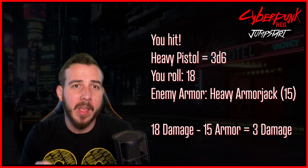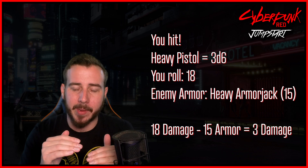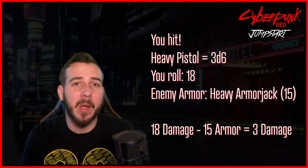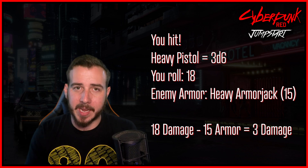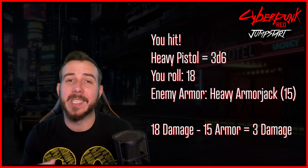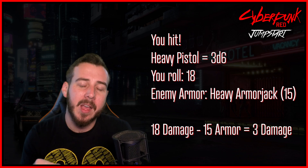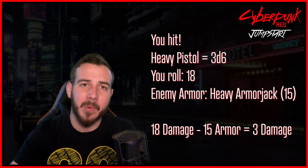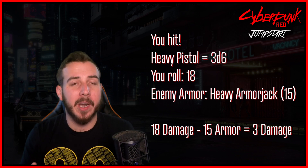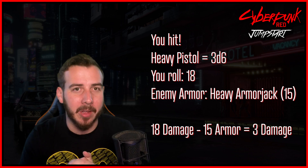One important thing to note about armor: if you deal damage to the target — meaning you've surpassed that stopping power — that stopping power reduces by one for next time. In this example, the target had a stopping power of 15, we successfully dealt damage by rolling 18, and now next time we attack that target the stopping power will only be 14. To repair armor, the target will need to find someone who can fix it.